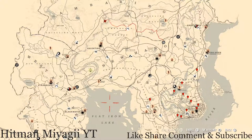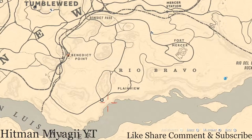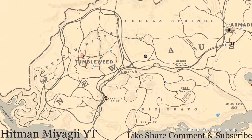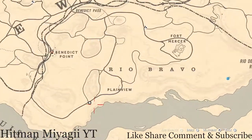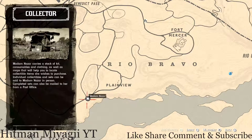First things first is Madame Nazar's location. She didn't change spots from yesterday, so she should still have been on your map if you went to her. My quickest way — as I said yesterday — just put your camp down in Rio Bravo and run to her from there, because it's quicker than traveling from Tumbleweed or Armadillo. You can get spots super close to her, right next to her. She will be here until 1 a.m. Eastern Standard Time, New York time zone.